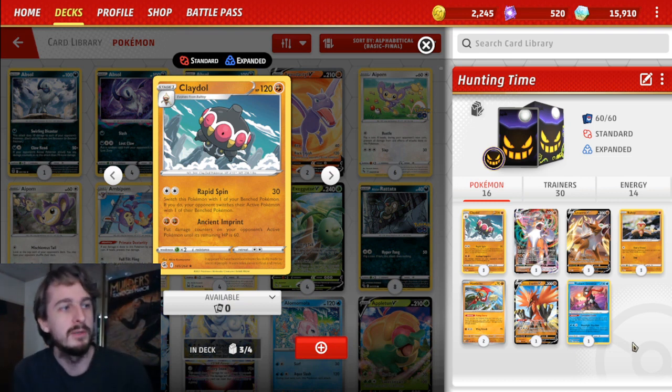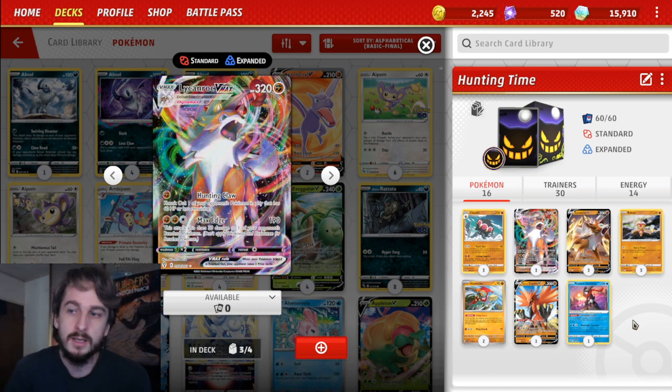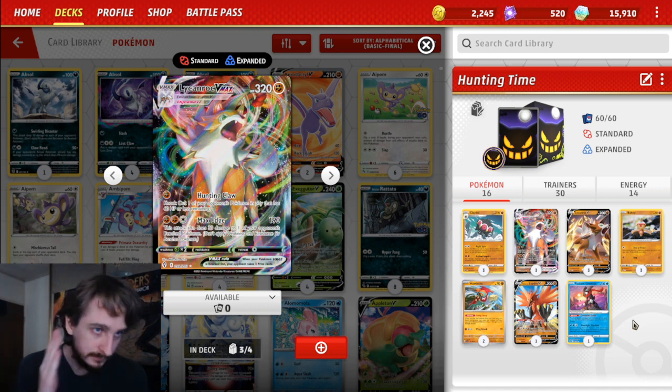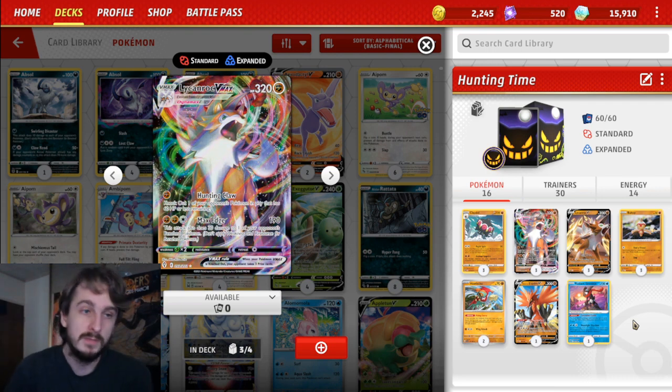Combined with Clay Doll's Ancient Imprint — Ancient Imprint puts damage counters on your opponent's active Pokemon until its remaining HP is 60. So they put out something that's 310 HP, bam — 60 HP. Then they kill the Clay Doll, your man Lycanroc VMAX comes back and collects a KO. Even if they're able to bench it or move it around, it doesn't matter where it goes as long as it's not leaving play — you're able to collect that KO.